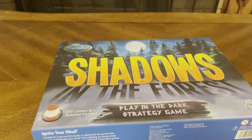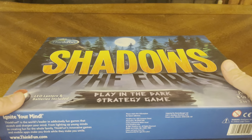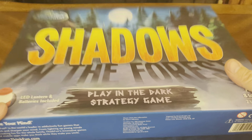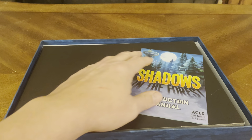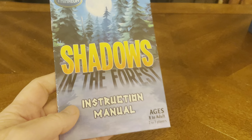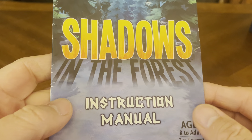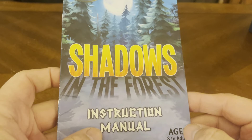So enough of the pictures — let's get into the box. Let's crack this bad boy open and see what kind of goodness we have on the inside. Right off the bat, we get ourselves a rule book, or instruction manual as they call it. Again, ages eight to adult, two to seven players.